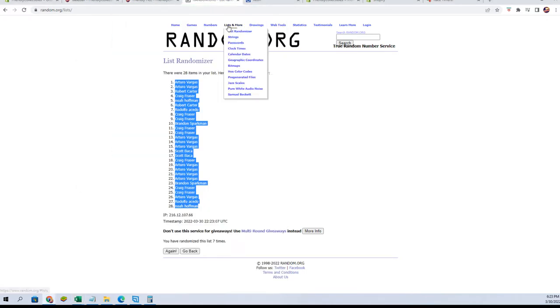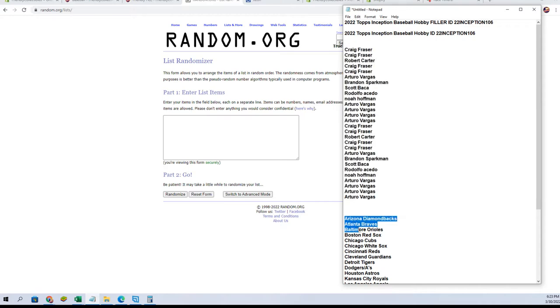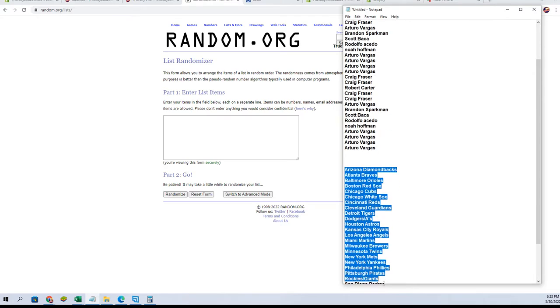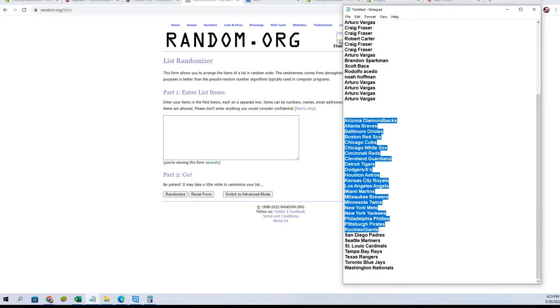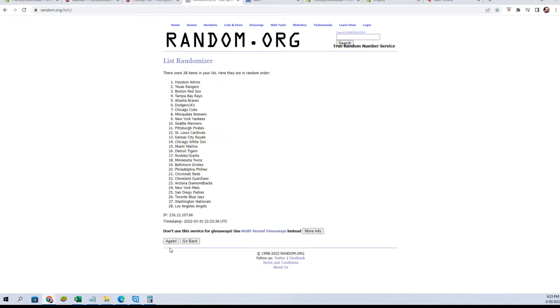Fresh randomizer and our team names next. We do have combo spots between the Dodgers and A's, and the Rockies and Giants. We're gonna copy, paste, and go seven: one, two, three, four, five, six, and lucky number seven.